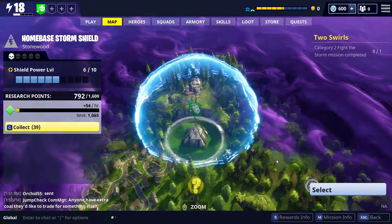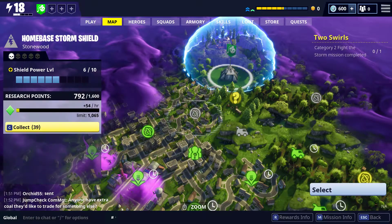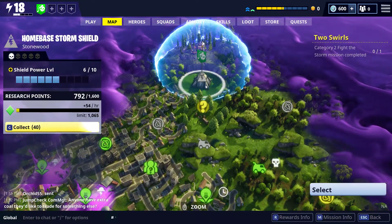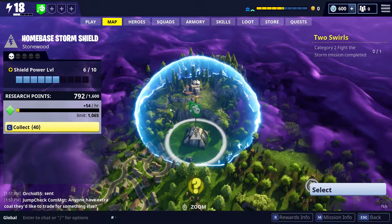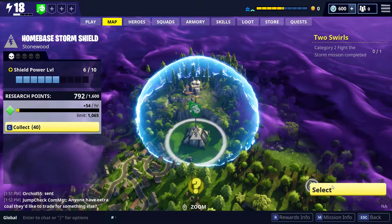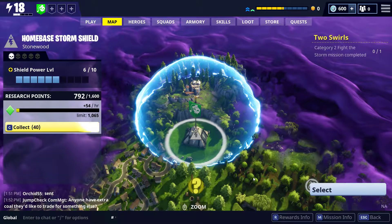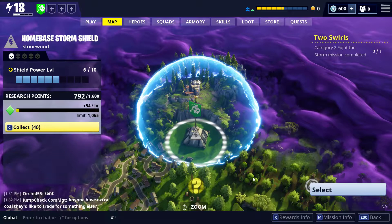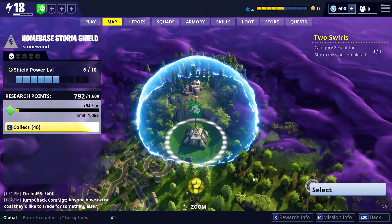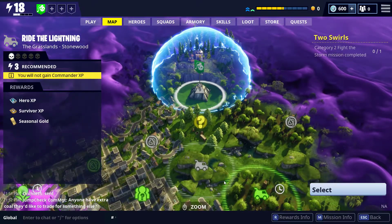We're going to go to Stonewood and select a random mission to demonstrate a few things. Here is your home base — this is where your current home is. You can click on it, go there anytime you want, build up defenses, put in new traps, change your base layout, and also store items. It's kind of like your permanent storage.